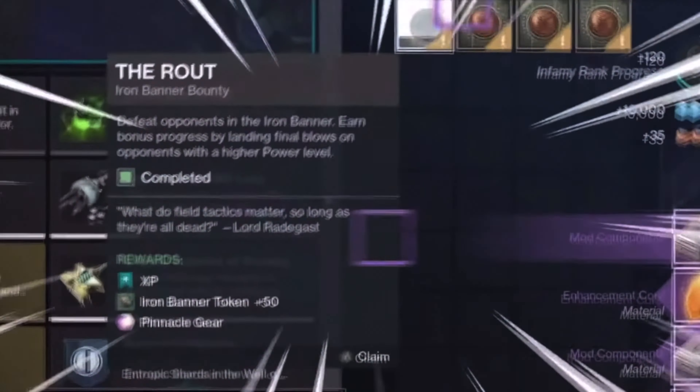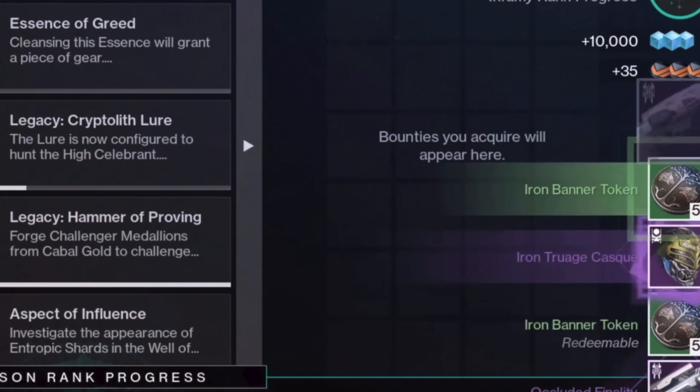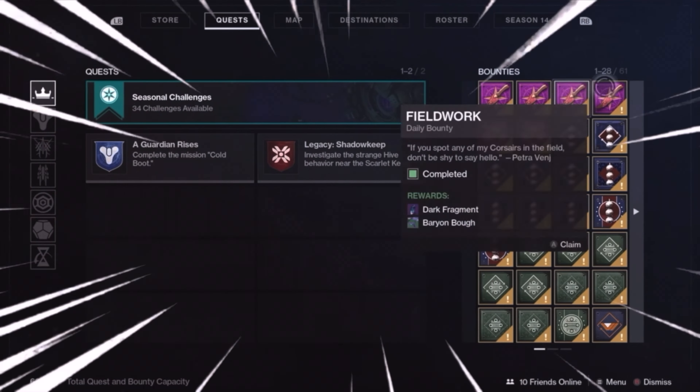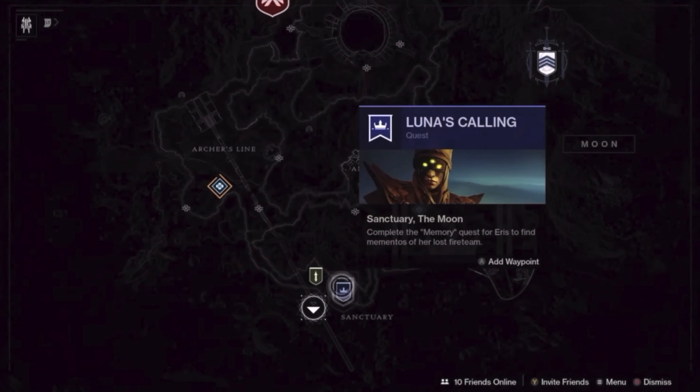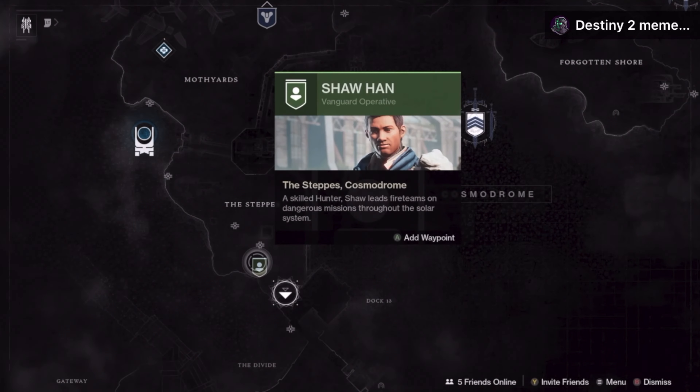Once you have your ghost shell mods on, make sure to do bounties to get more XP. The bounties I'd recommend picking up are from the vendors in the Tower, Eris Morn on the Moon, Variks on Europa, as well as your vendor on the Cosmodrome.